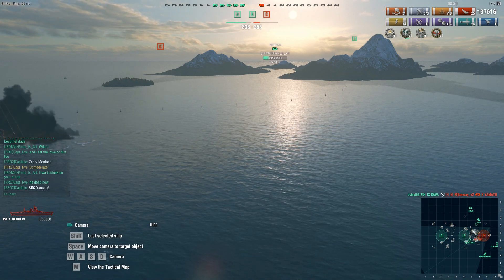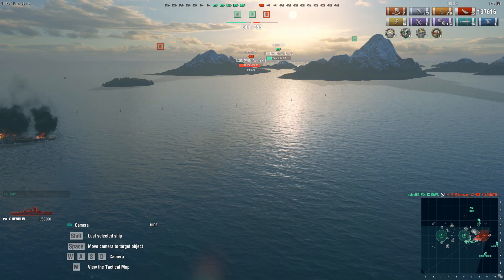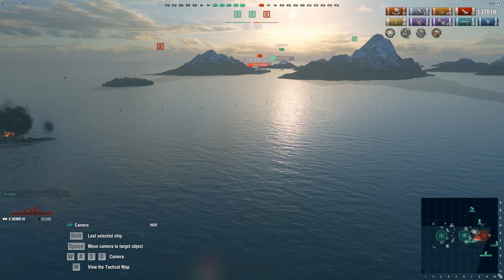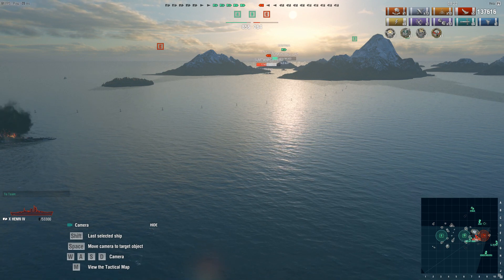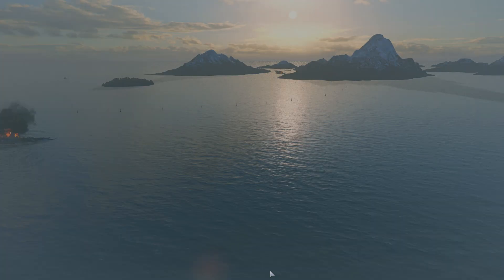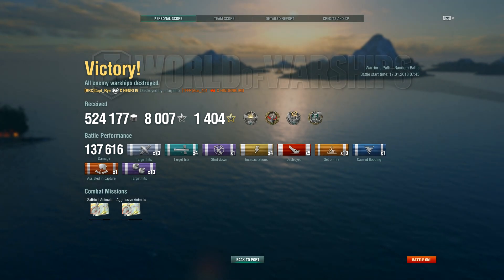Our friendly Iowa takes the kill on that Yamato. Now there's the Neptune — he's got a lot of health and is going right after our Montana who only has a quarter health. But the Montana has 12 of those 16-inch guns. As the Neptune tried to turn to get torpedoes away, that Montana just unloads on him and finishes him off, ending the game right there — 137,000 damage done.